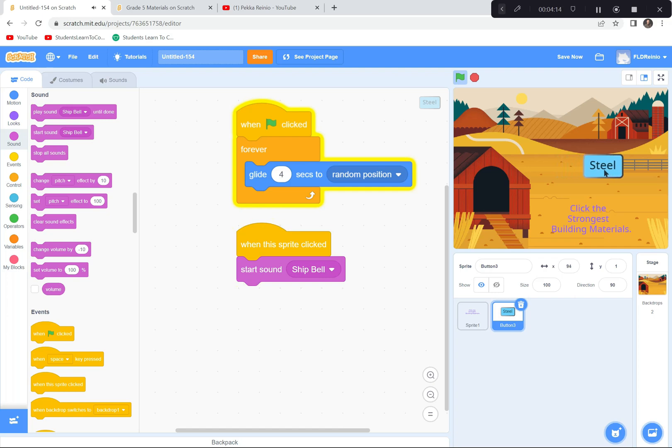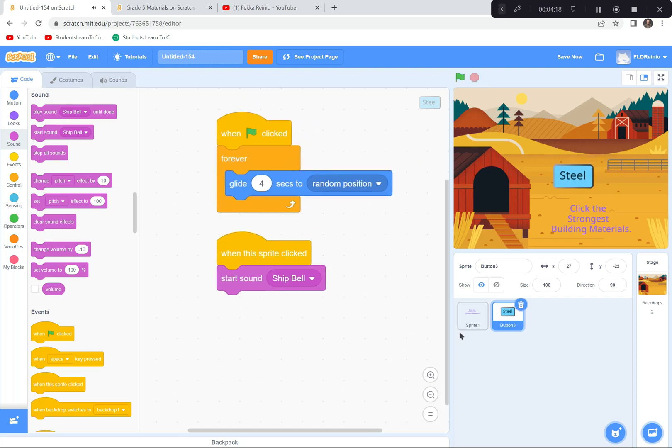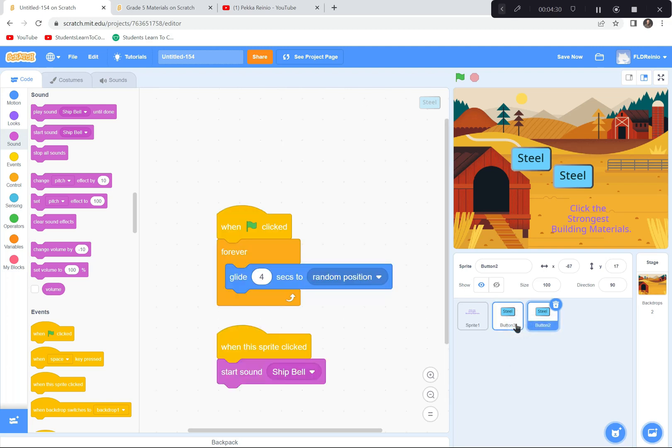Green flag — click it — nice, it's working! Now to save time, I'm going to put my mouse pointer on the Steel sprite, put two fingers on the touchpad, and duplicate it. Now I've got two Steel buttons, but for this second one I'm going to change the color and rename it Iron.